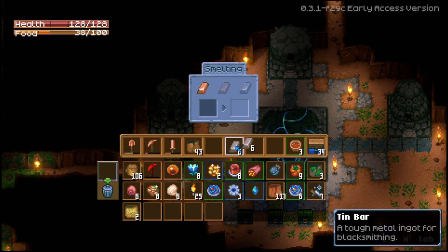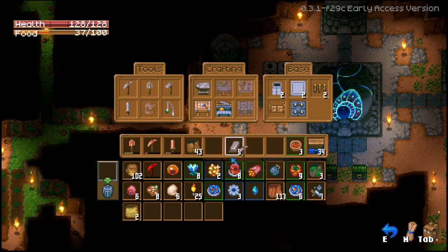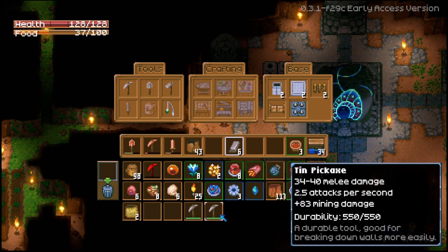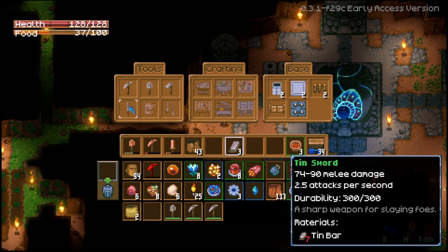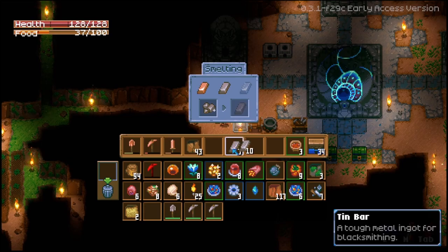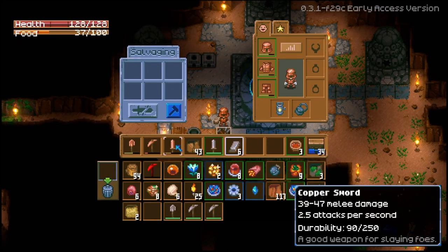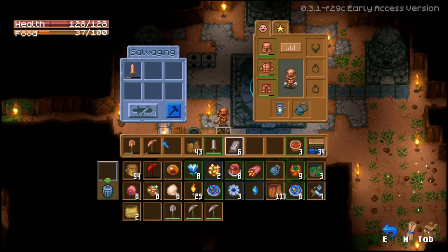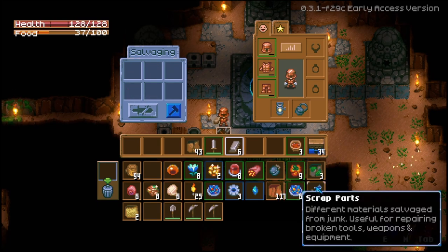Tin pickaxe and tin sword should be my priorities. How much have we got? We got 24 tin. The pickaxe is only three tin? Let's make two tin pickaxes, a tin shovel, and a tin sword. Let's salvage all our copper gear — we don't need it anymore because we're the tin man now. That should give me four scrap parts, and it did indeed.